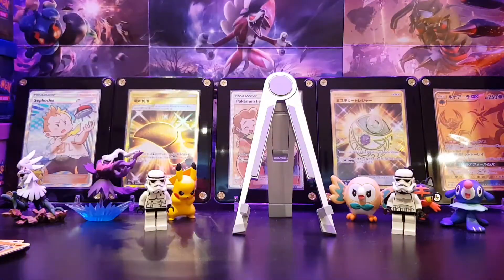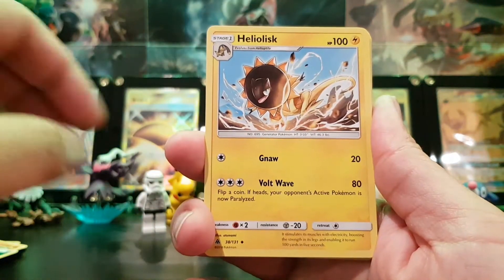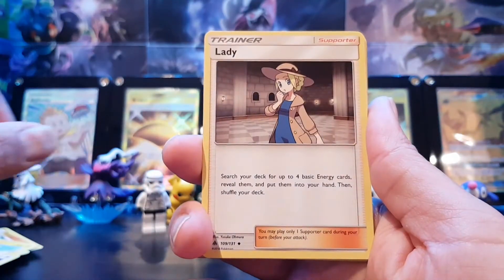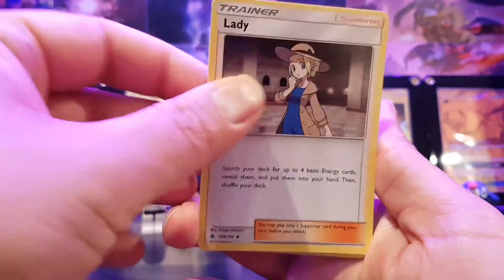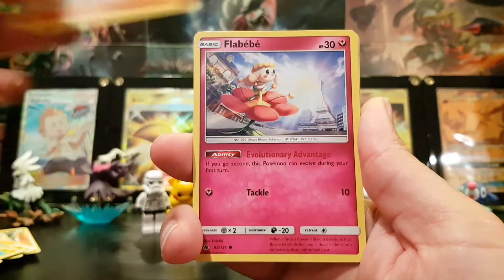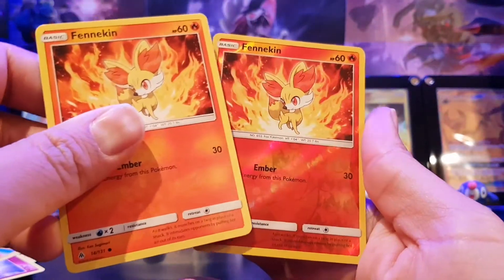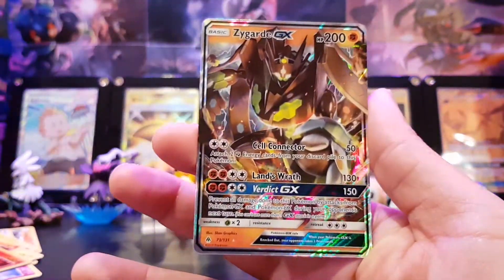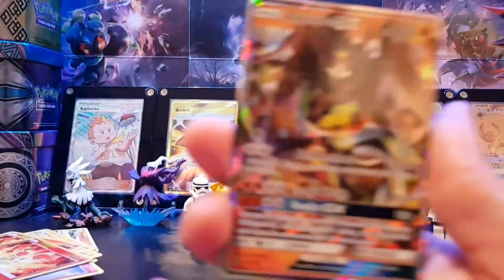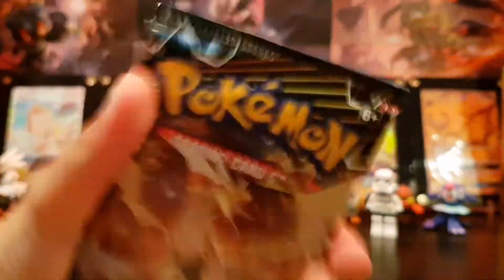So we start off with Fairy Energy, Helioptile, Diggersby, a Lady trainer card, Magnemite, Fennekin, Blu Babe, Helioptile. Fennekin reverse as well. And the final card — ZYGARDE GX! Oh my God! He's one of the signature characters from the set. Calm down Nahal, you're gonna break the stand! Okay, we're not gonna shake the camera anymore. Let's go to the next pack.